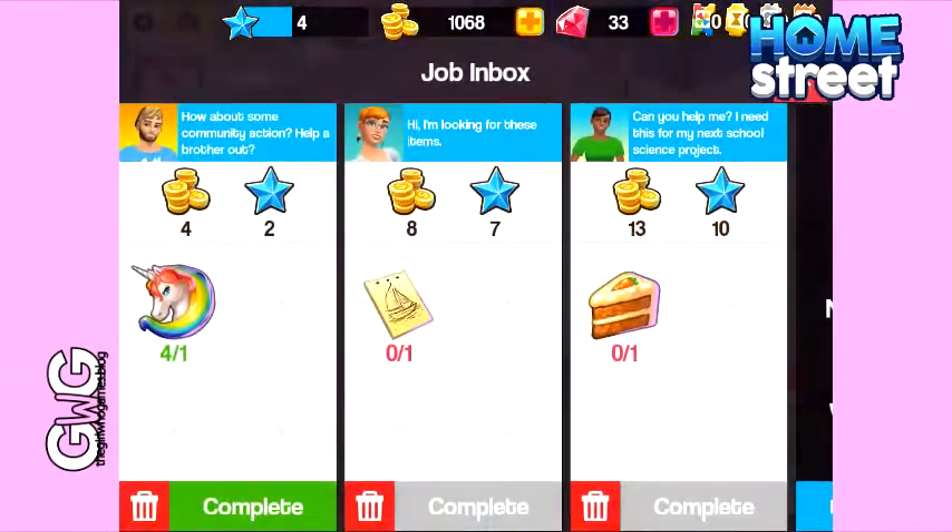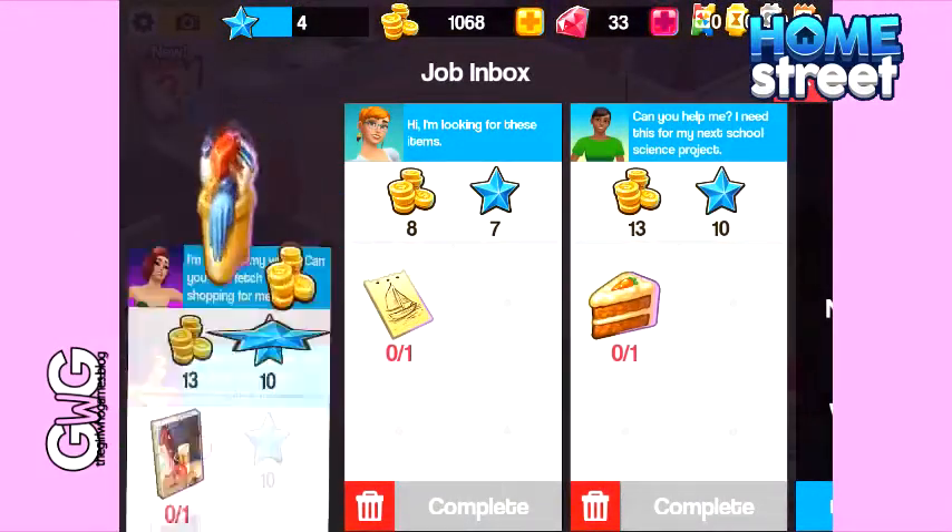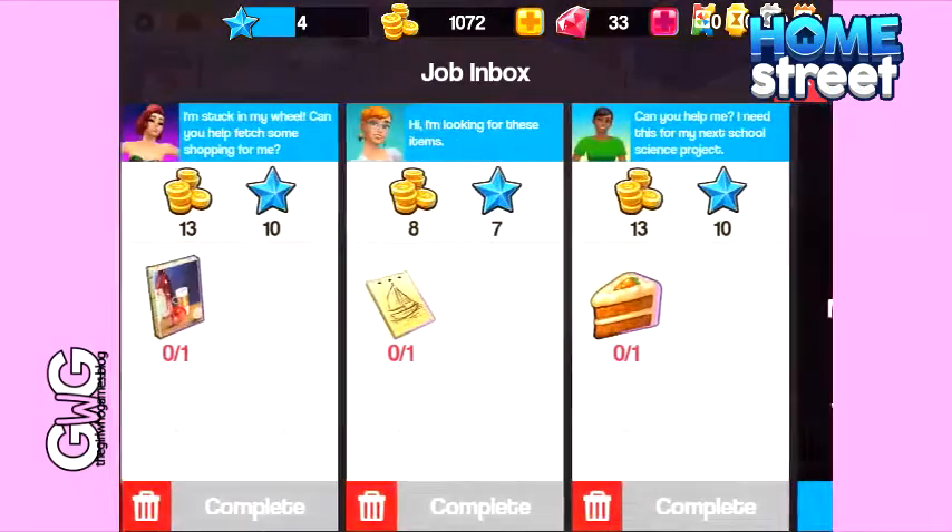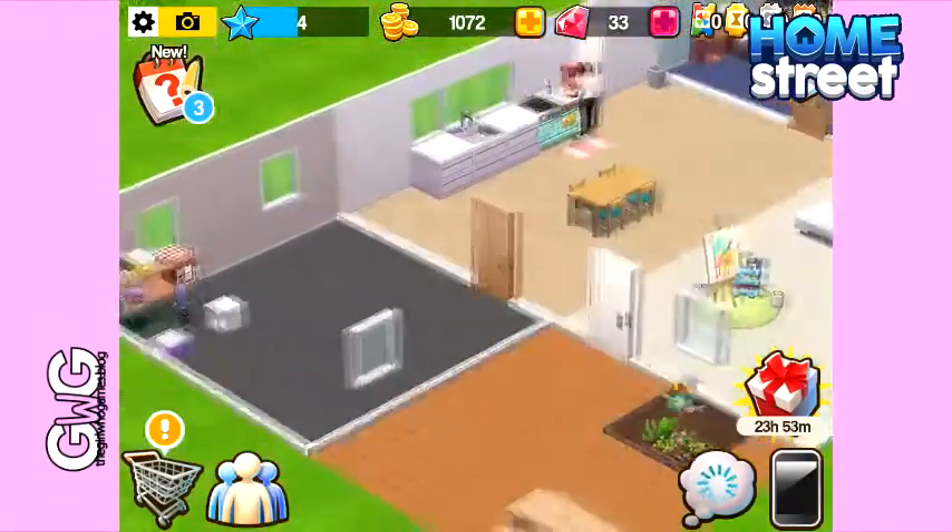The green tick is on the phone in the corner which means I can complete a job. I'm going to go and do that and see if I can earn some cleaning products. And I have — so I've got one more of those to go now.